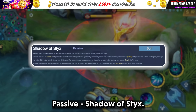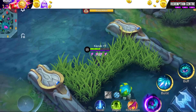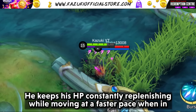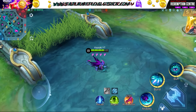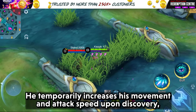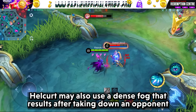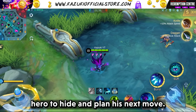Passive: Styx Shadow. Now Halkert is a vivid definition of stealth. He keeps his HP constantly replenishing while moving at a faster pace when in stealth mode, until he is discovered. He temporarily increases his movement and attack speed upon discovery, effectively trapping the enemy. Halkert may also use a dense fog that results after taking down an opponent's hero to hide and plan his next move.